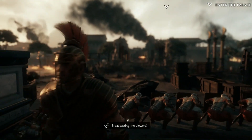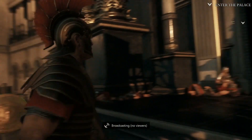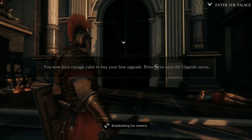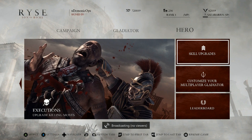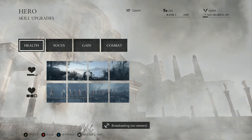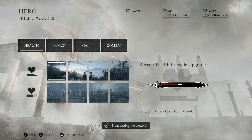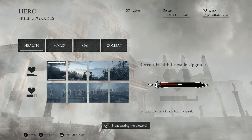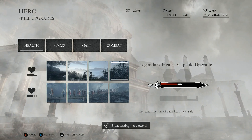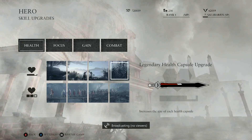Sir, we held them back. Only a handful managed to slip by us into the palace. You have enough valor to buy your first upgrade. Let's check this out — skill upgrades. Let's do health. Health is always a nice upgrade. Recruit health capsule. None of them seem locked — are they all unlocked?